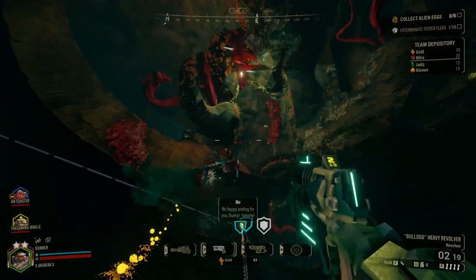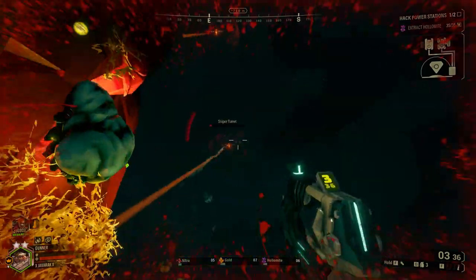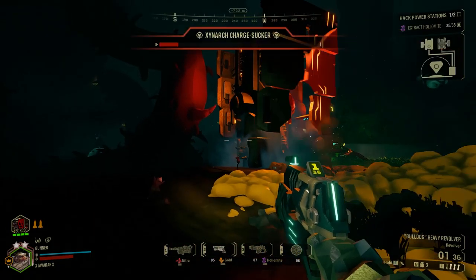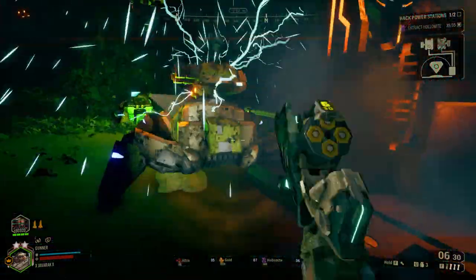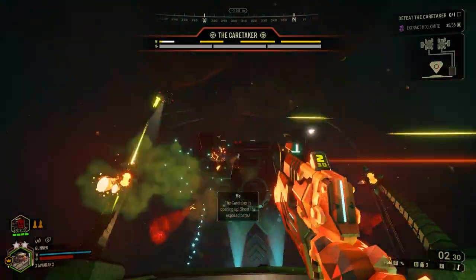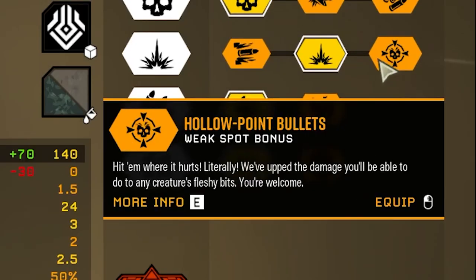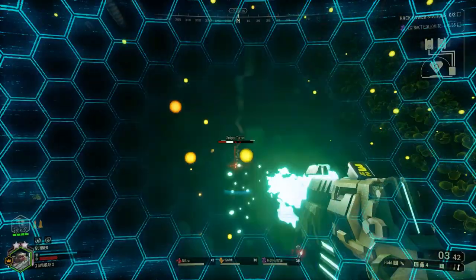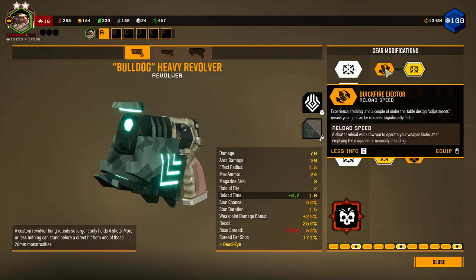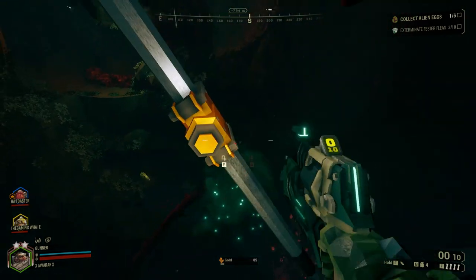For secondaries, the Bulldog heavy revolver lets you fulfill your fantasy of being a dwarf cowboy. It does high damage with a very high stun chance. In tier one, choose improved reload time or improved accuracy — I take better accuracy since the reload isn't too bad. Tier two offers increased damage, improved shot spread and recoil, or increased ammo — I'd go with increased damage or improved recoil. Tier three gives increased penetration, explosive rounds for area damage, or increased weak point damage — I take explosive rounds for area damage. Tier four offers more ammo reserves or increased overall damage — I take extra ammo since this gun already has great damage.